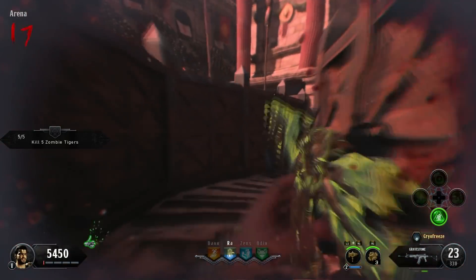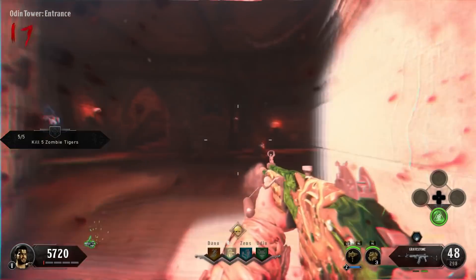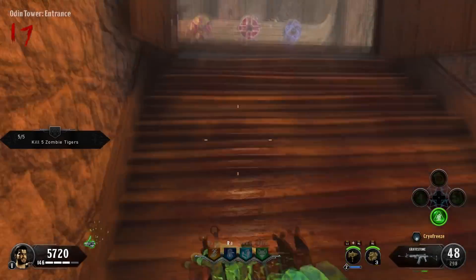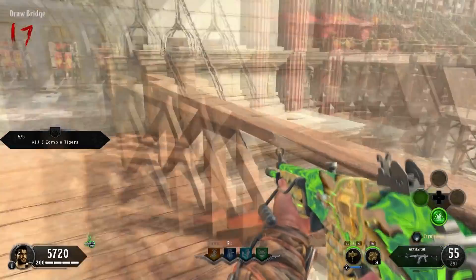This is only in the Chaos story, so you can only do this in maps like Voyage and Nine. Basically, what you want to do is play any one of those two maps. This Easter egg only starts on round 17, because St. Patrick's Day is the 17th of March, so round 17 makes sense.